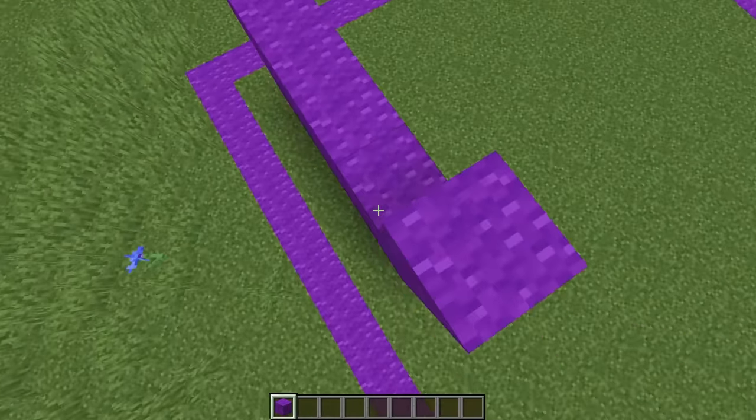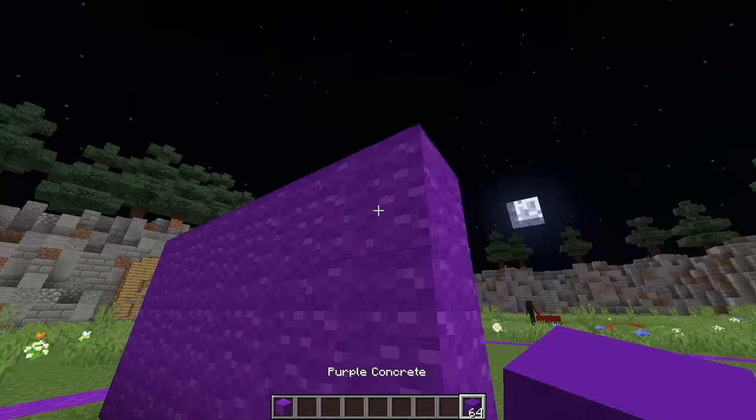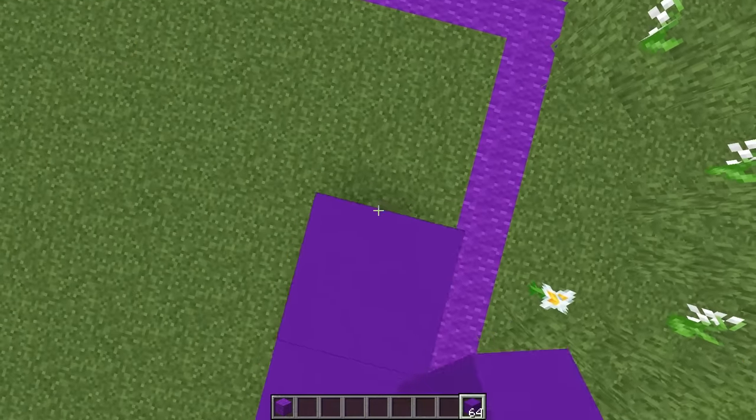Instead of wool, I'm gonna go ahead and use some concrete, because that's gonna be way stronger. Concrete is such a weird block I never thought of, but it's so much stronger than wool. You're right, I'm gonna use that too. We don't know how much time there is until the first wave of mobs spawn, so let's go ahead and just work on building a basic box to stop them.